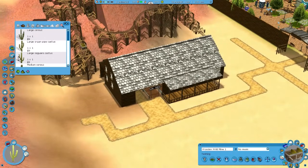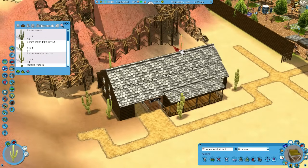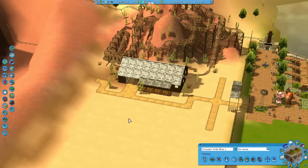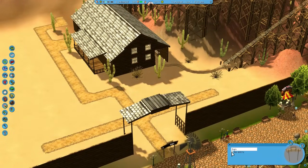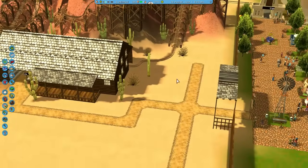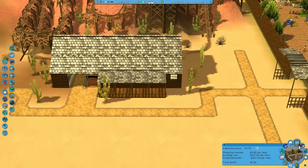Now we can get some foliage — some cacti out the front, some of these bad boys. That looks pretty good to me, I'm happy with the result. So now comes the real moment of truth. We change the sign — sign can say 'Western World.' We need a name for it, so name the Western World for me please, someone. That'd be fantastic. And then we can open up this, which doesn't have a name either, so feel free to name this too.